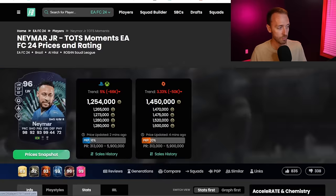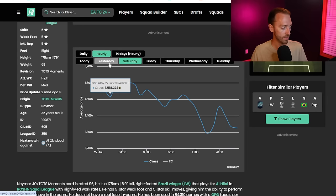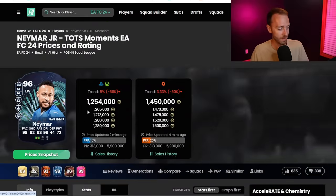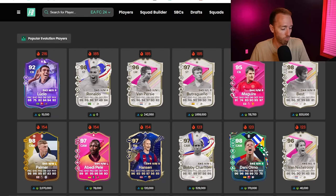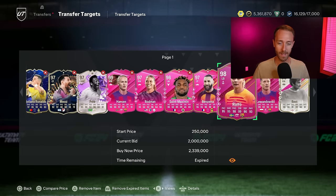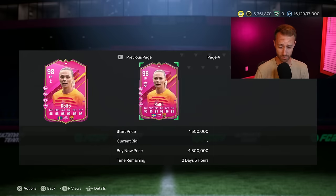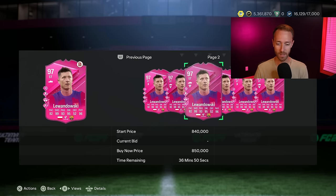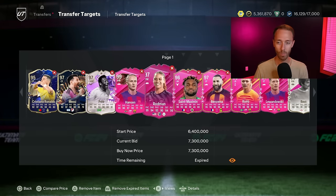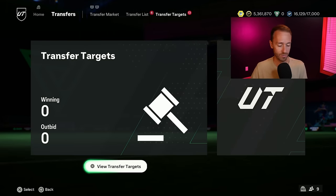I think the price drop is going to continue today — Mondays have not been good days for the market in the past couple of weeks. Neymar went down to 1.26 on Saturday and kind of rebounded back a little bit, but this Neymar is going to end up being under a million coins. If not this week, he will be by Friday when he gets re-released with more lightning rounds and store packs for the new Footies cards. So just be wary of that right now — Footies cards and especially re-released cards are probably going to continue to slowly dip down in price.